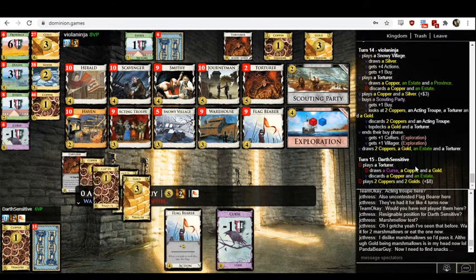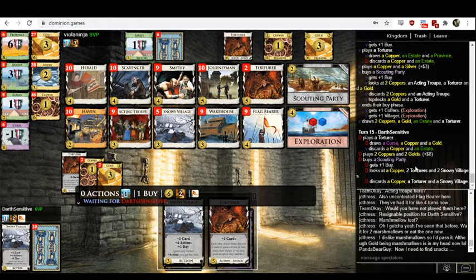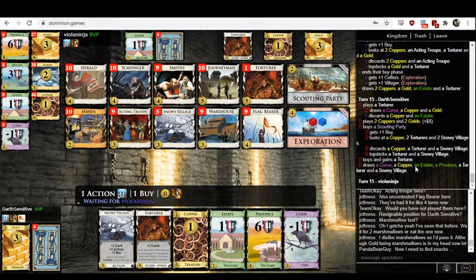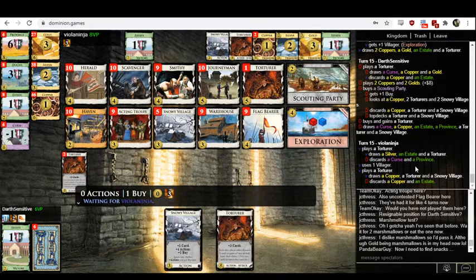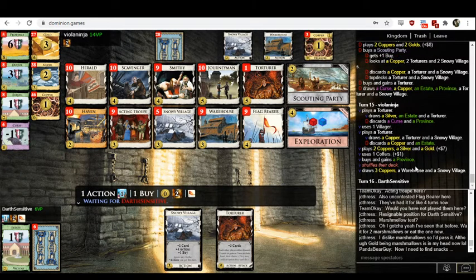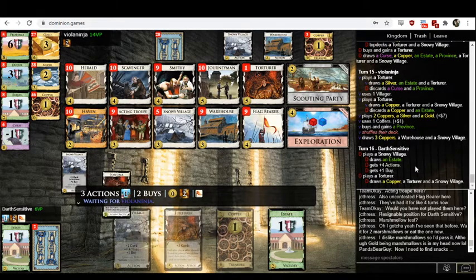Don't buy province — there's curses to be given. Keep building your deck. Likewise, don't buy silver — there's action cards to be bought. Viola really had Darth Sensitive's feet to the fire with their torture chains, and then they appear to have decided to take the pedal off the gas. Could be Darth's way back in this. They managed to even up the curse split. Please take the flag away. They're going to buy another province. Don't like that one bit. They're really giving Darth a fighting chance here with all those province buys.